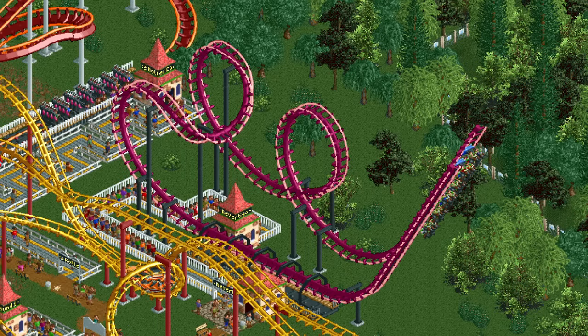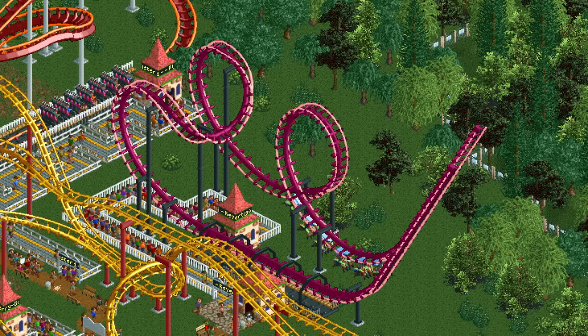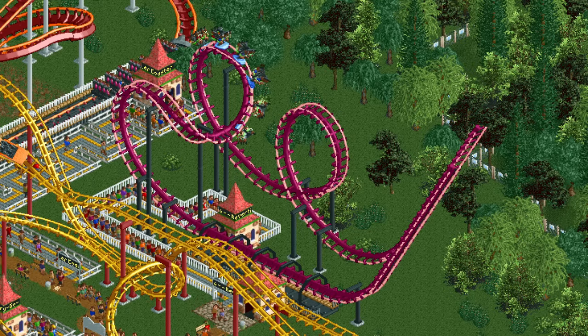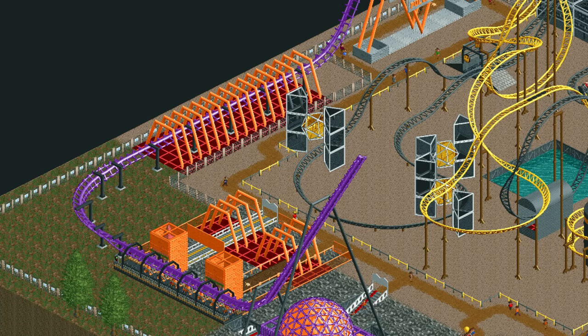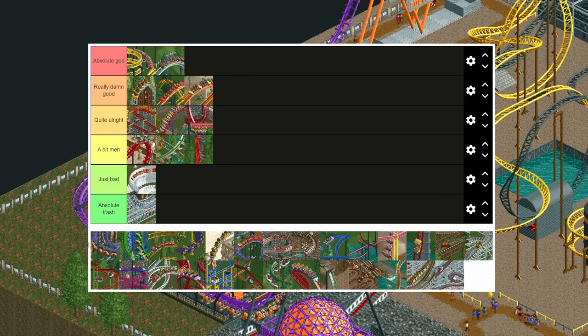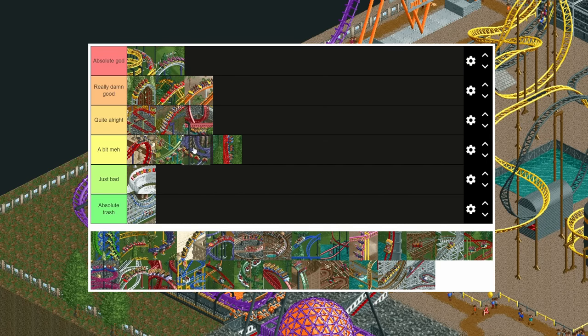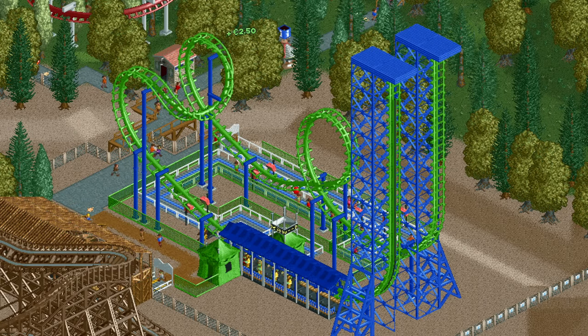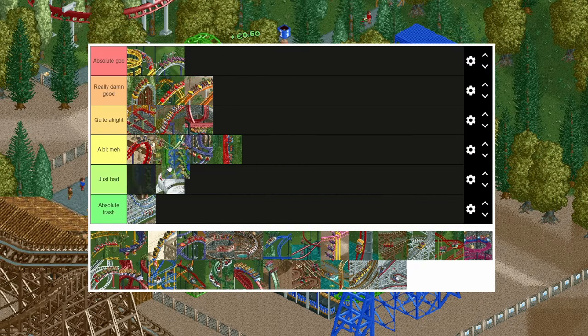The inverted shuttle coaster is basically a compact inverted coaster type but with different trains and can only be in reverse inclined shuttle mode, making it just meh. The inverted vertical shuttle is the exact same except it also has access to vertical tracks, so it's ever so slightly better than the inverted shuttle coaster.